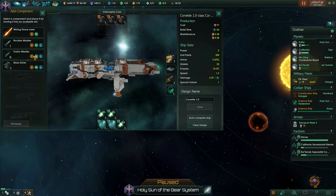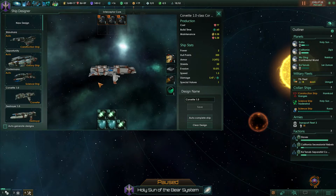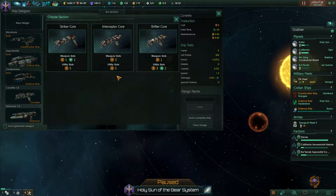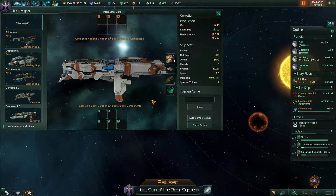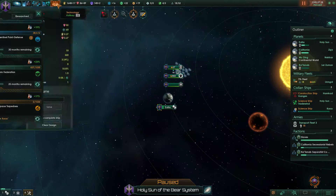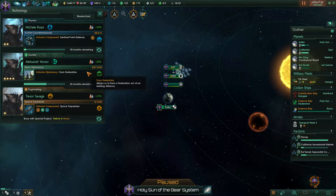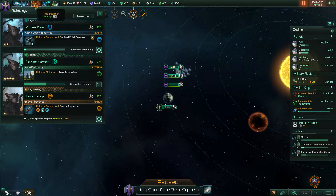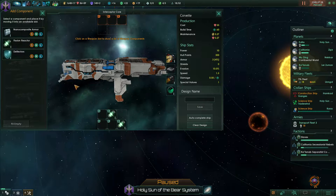I'm thinking that maybe we actually build a new ship design for these corvettes and don't have any shields on there - just have armour instead. We definitely want lots of weapon slots. We definitely need power. It would have been really good to get point defence here because that would have been really useful against the missiles and also would have provided a bit of damage, but unfortunately we can't have that just yet.